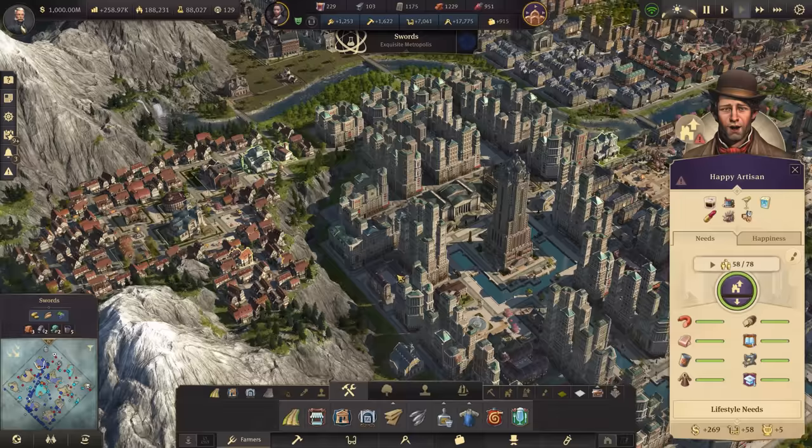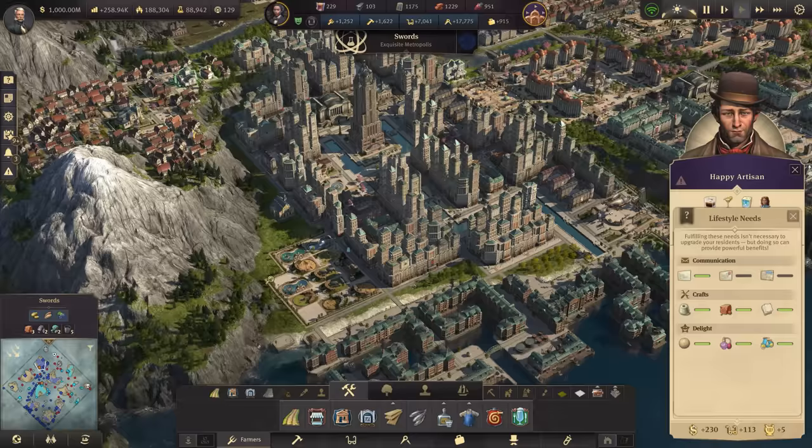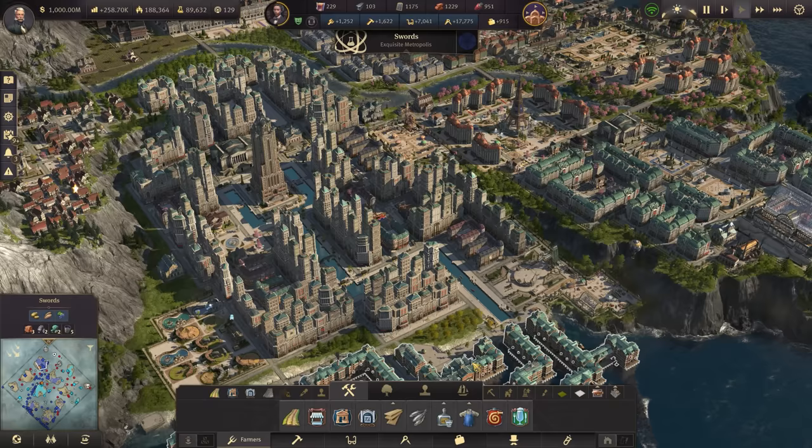I've also increased the range all the way back up to 5,000 — now the max kind of range we can have on it, giving a 10% population boost to all houses that it touches on. Some of these artisans are getting a boost up to a possible 78. These are just 75. They have everything they need — it's just the mail system for these guys.